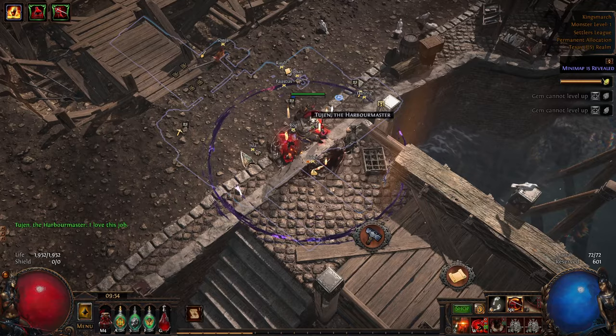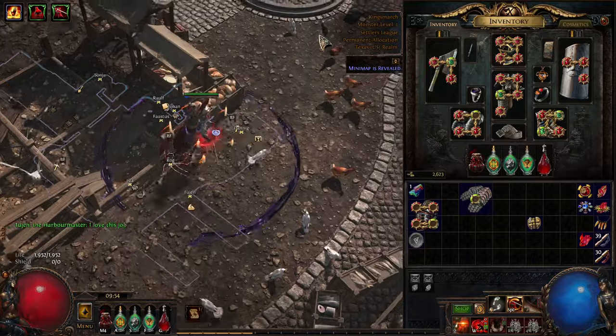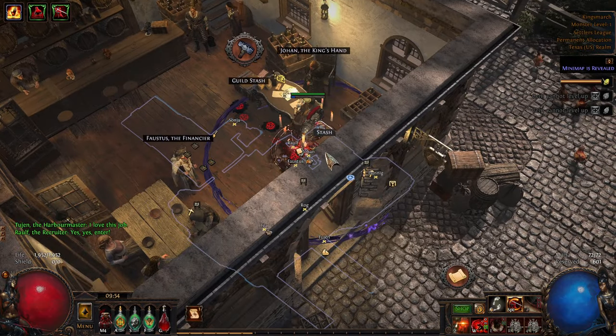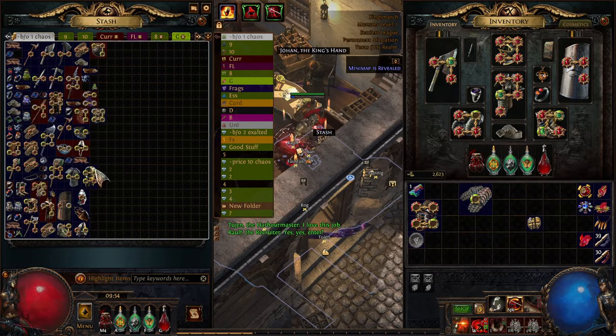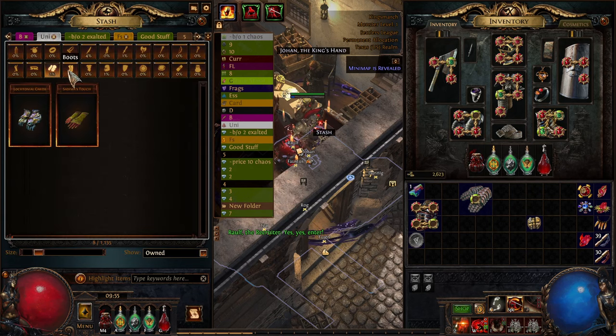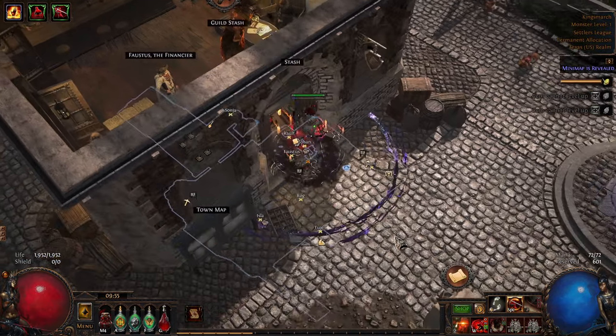An example of what I've gotten: today I got like five chaos after about a two-hour expedition. But remember this is very early. I also got a couple of uniques out of that, such as a Sadima's Touch — trash uniques, but uniques nonetheless. And Loctonials — this thing I got from the expeditions.